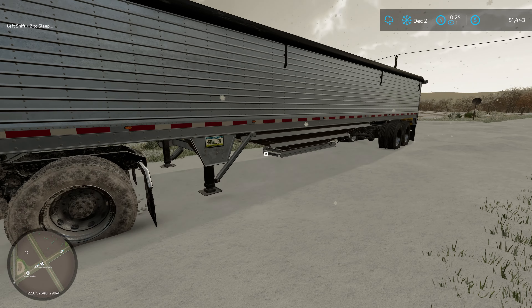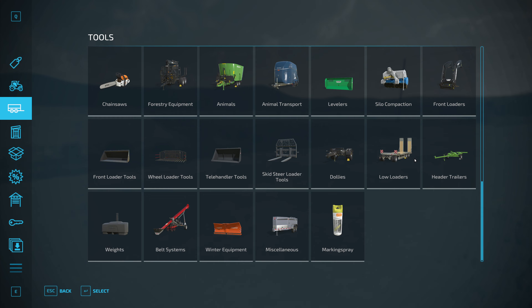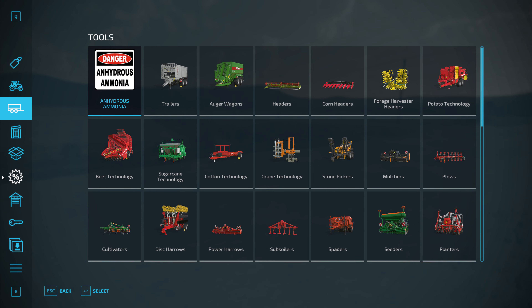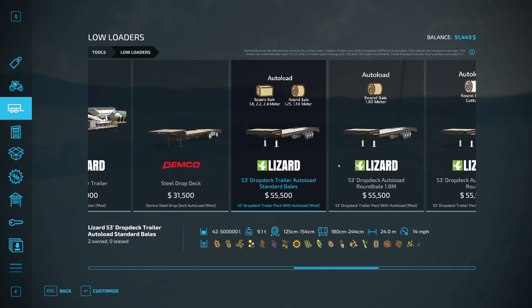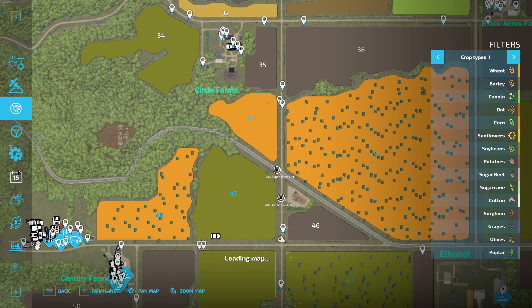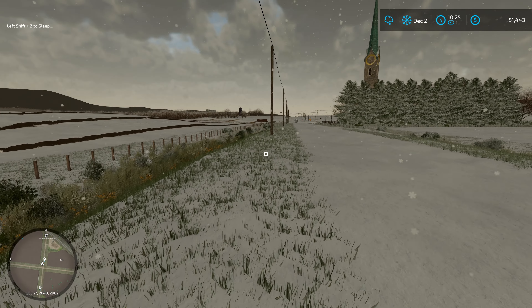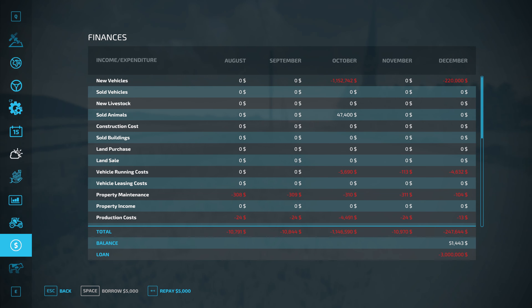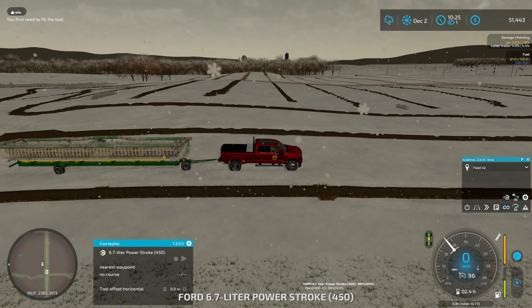How much for another bale trailer? That's under low loaders — a whopping $55,000. That's probably not going to happen since I think the loan is maxed out. No more bale trailers for now; we'll just have to make do with the two we have. Although once we sell some bales, we might have enough money — that might just work.